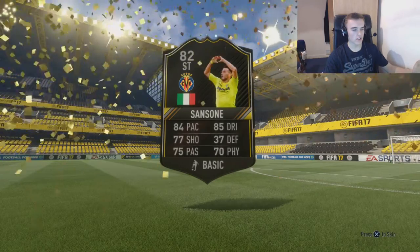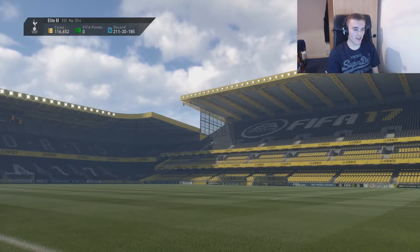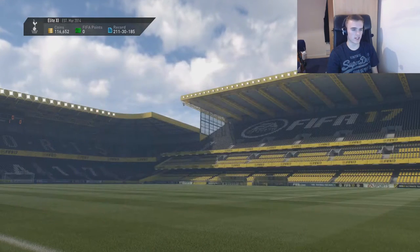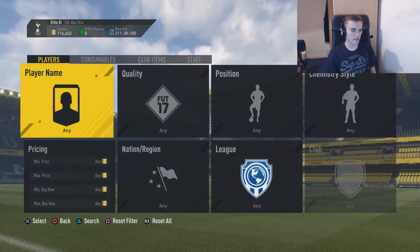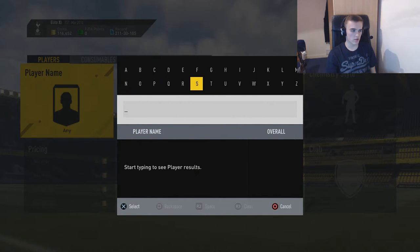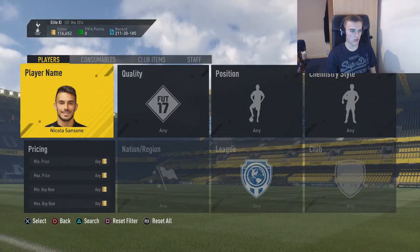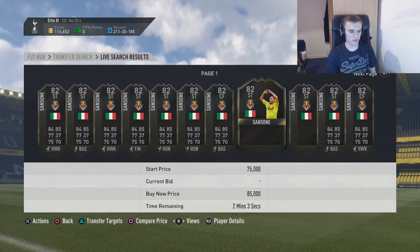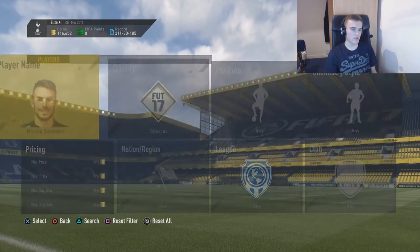Who's that? Sanson! That is a good one. I wonder how much he'd actually go for. So that is our untradeable Ones to Watch card. We're going to quickly take a look at the price of Sanson — he goes for around 85k. So that is a decent one. If we could sell him, we would have made some profit.